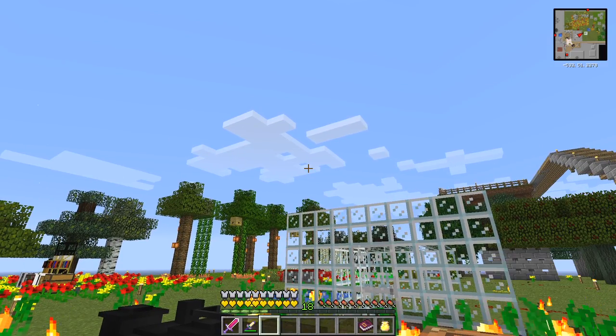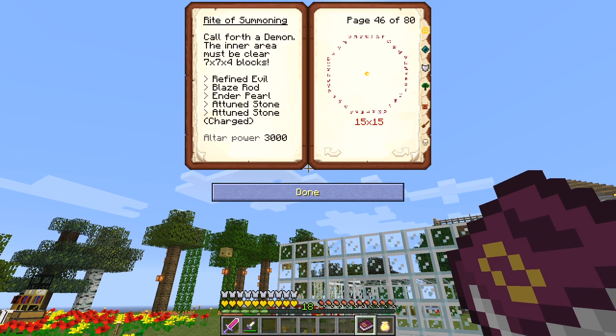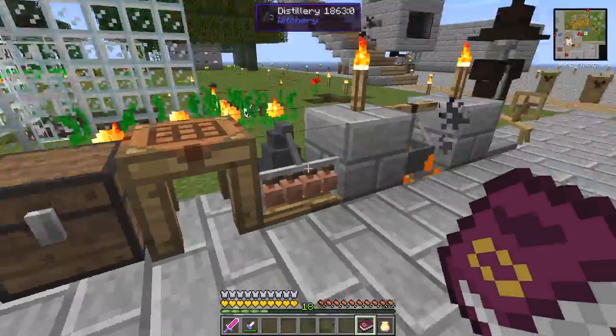What we need for that is to go to our circle magic book. We need the Rite of Summoning - to call forth a demon. The inner area seven by seven by four must be clear. We need some refined evil, a blaze rod, an ender pearl, a tune stone, and a charged tune stone. You'll remember from the previous episode I charged a tune stone. We need 3,000 altar power, so it's not too difficult, and a 15 by 15 circle with the red ones - which I've already prepared because it takes a while.